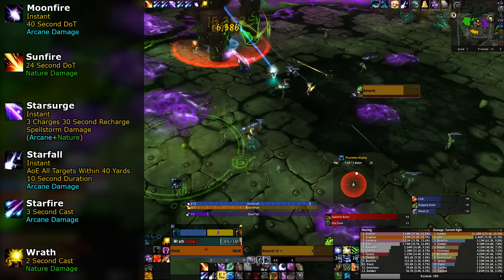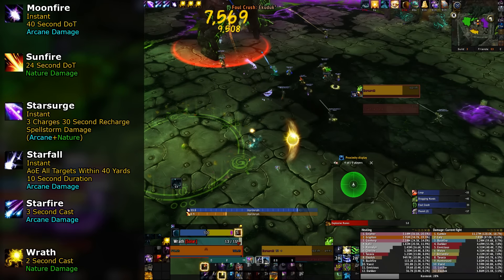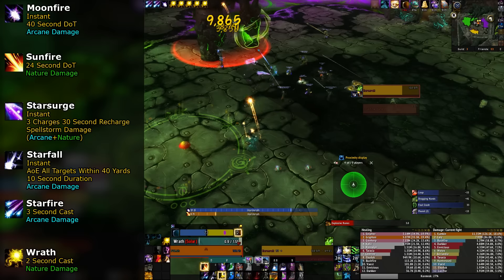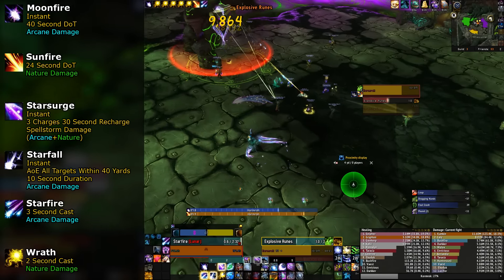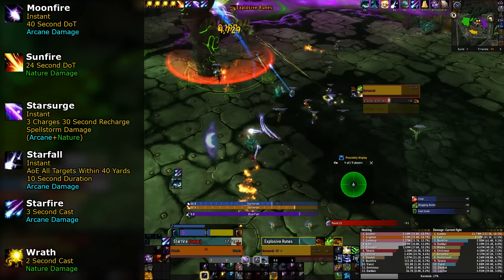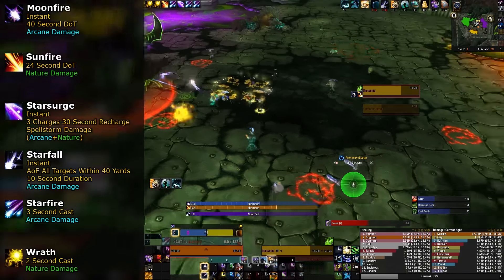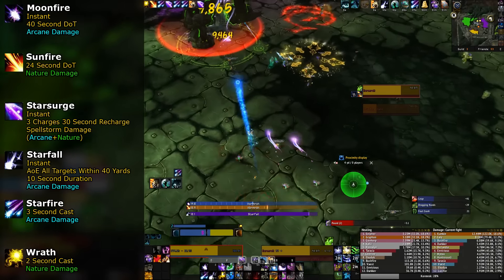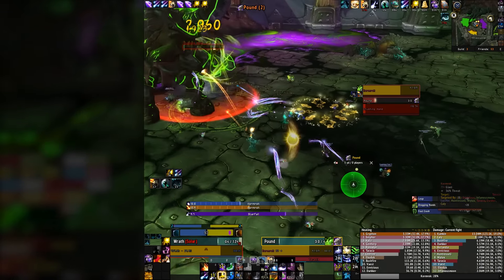The rotation boils down to having both Moonfire and Sunfire up at all times, keeping Star Surge charges under three, and using Starfire or Wrath as your filler. If there are more than one targets, you want to keep your Moonfire and Sunfire up on everything and use most of your Star Surge charges on keeping Starfall active as much as possible. No matter how many targets there are, you never want to use Hurricane — we should just remove Hurricane from our bars entirely.